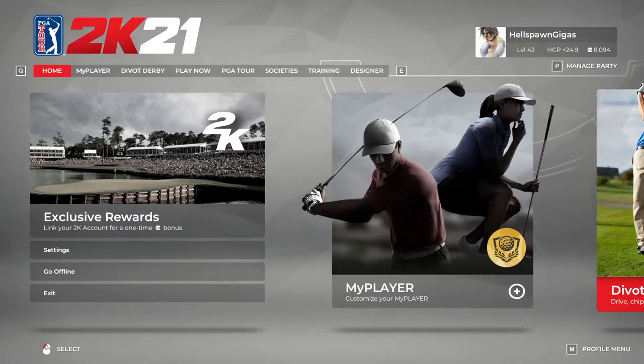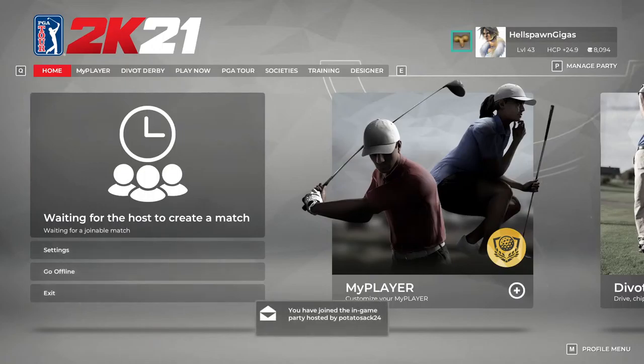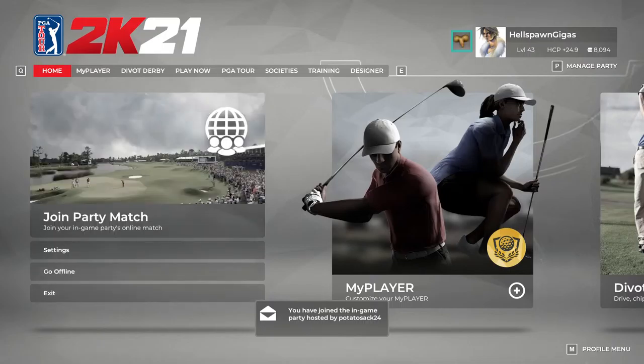Gold tees. Number four, medium — difficulty pro. Pro, and then zero putt previews. It should say 1.55 and that's all good. Confirm. Yeah it's good. Alright, invite you — you just gotta create match on the bottom right. Oh yeah, I always forget — you're the purple guy.